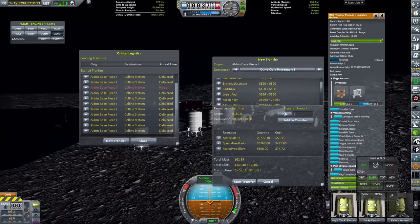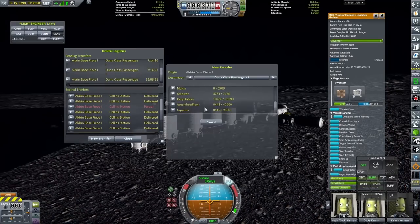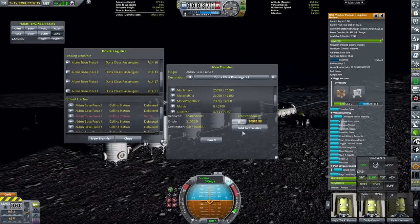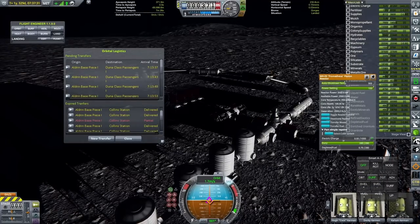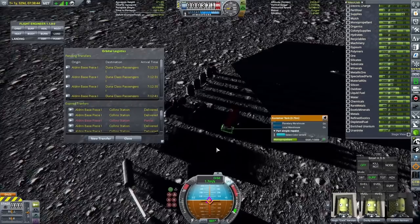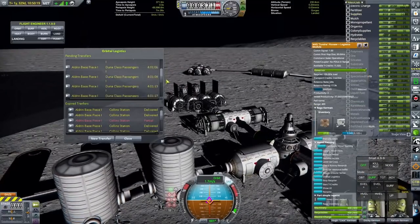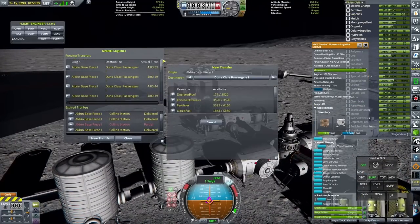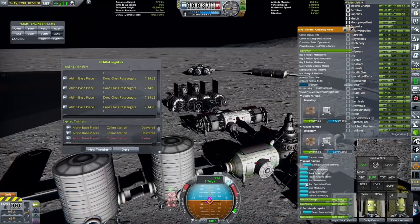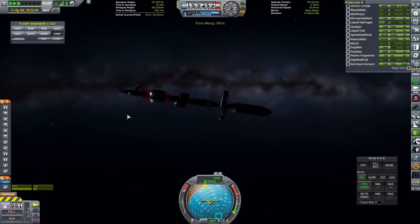I'm also going to send specialized parts because we need those too, and we're also going to send enough monopropellant to fill the vessel, some fertilizer so that we can grow crops on the vessel for our Kerbals on their journey over to Hydrus. And then the rest of it will just be filled up with lots of material kits. I know the amount of material kits that vessel will be taking over to Hydrus will be 320,000, and it's going to take 32,000 specialized parts, which should hopefully be enough to build all of the miners I'm going to require in order to set up a self-sufficient colony.